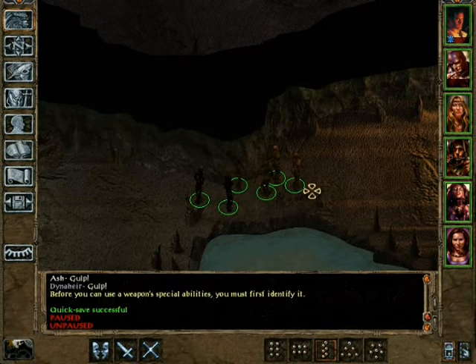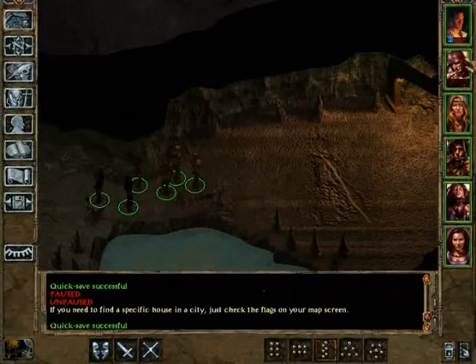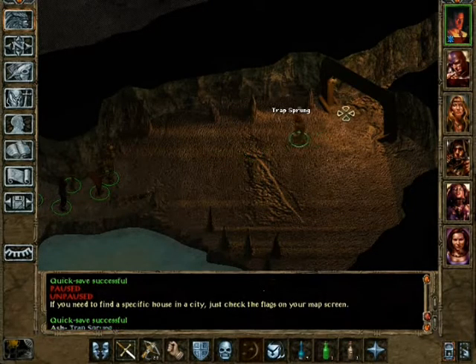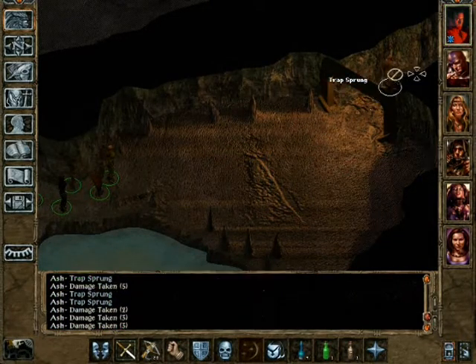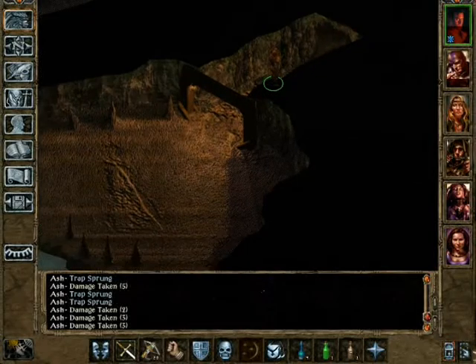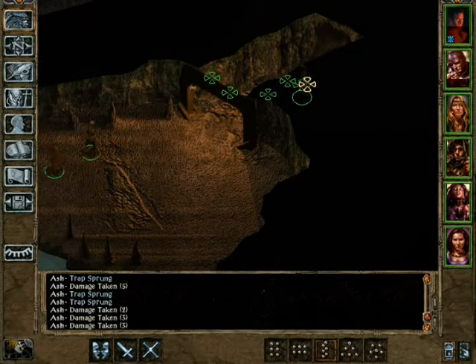Let's do a quick save so he won't die. Mirada! Oh you little bat! Did some damage to him but he's good. Alright let's go. He sacrificed himself for the good of the party.